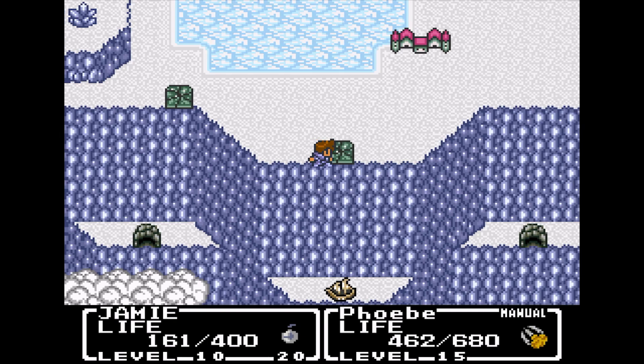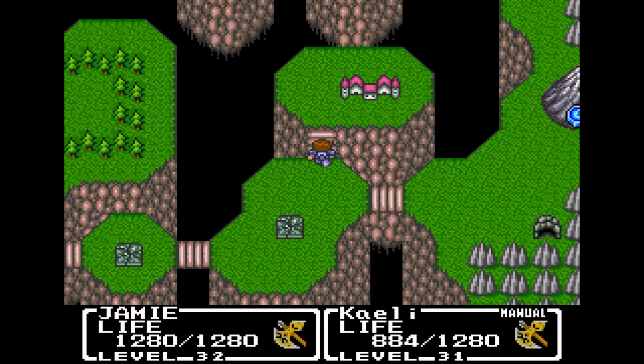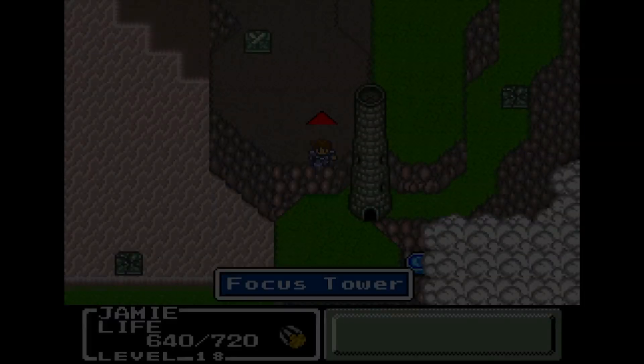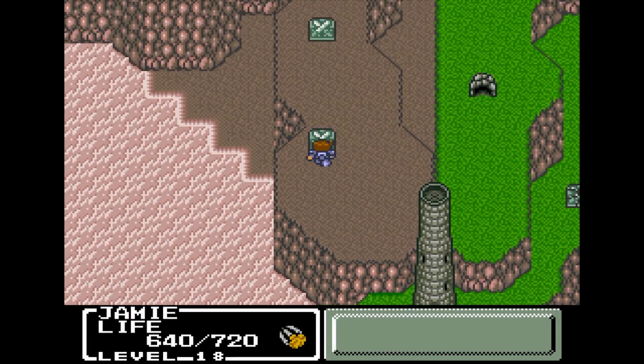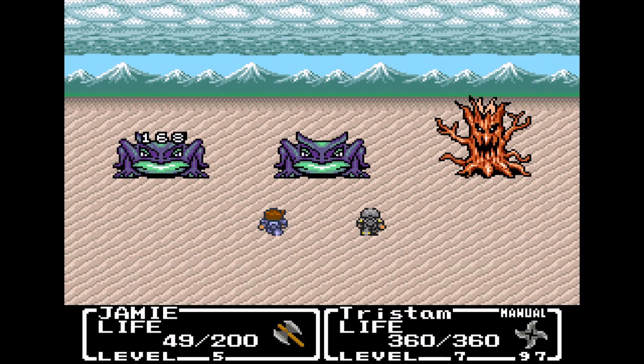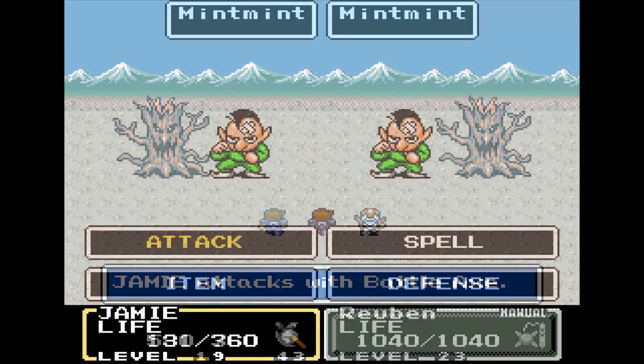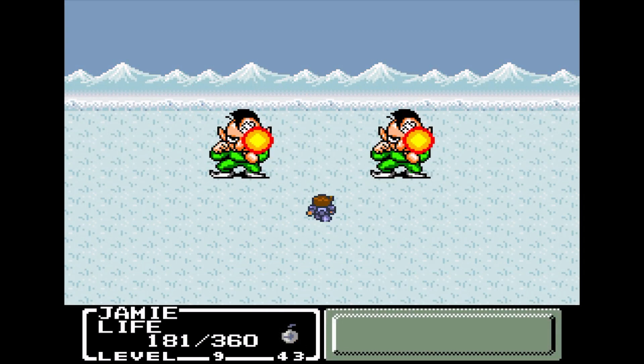The overworld map works much like Super Mario World where you move between designated points of interest as opposed to free roaming exploration. Along the path there are battlefields where there are 10 rounds of enemies to battle. You can skip these if you like, but they're put there to get you leveled up before entering the next area, so I recommend that you do them. Completing all 10 rounds will get you a lot of gold and experience, and some of them give you armor and even a spell.